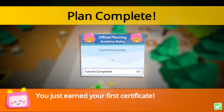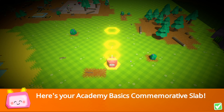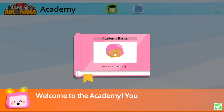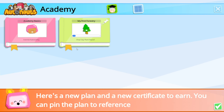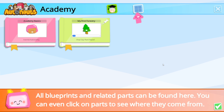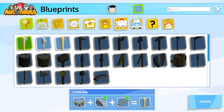Official planning academy basics - essential auto nauting. You just earned your first certificate. Yeah, great success! Here's your academy's basic commemorative slab. Welcome to the academy. Here's a new plan and a new certificate to earn - you can pin the plan to reference it while playing. All blueprints and related parts can be found here, and you can even click on parts to see where they come from. This is a bit of a sneak peek - some of the stuff we get to play with later on.